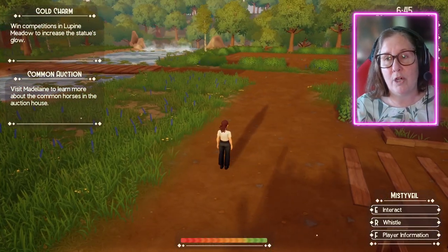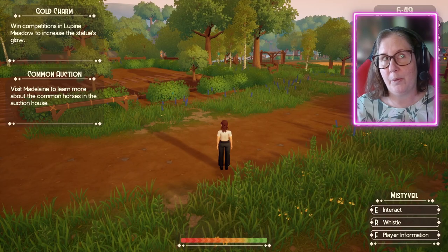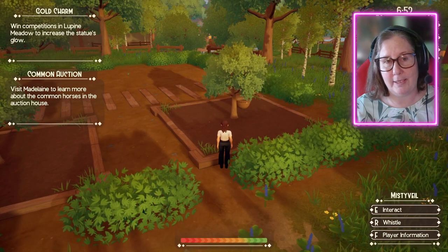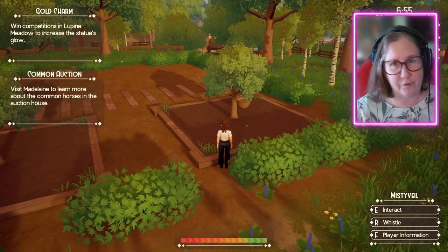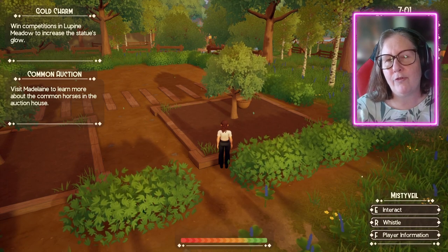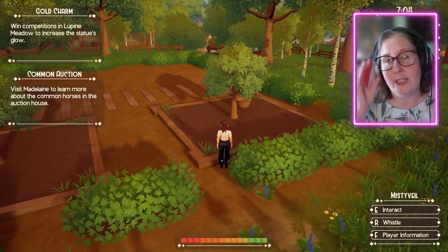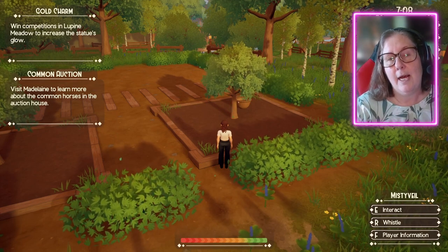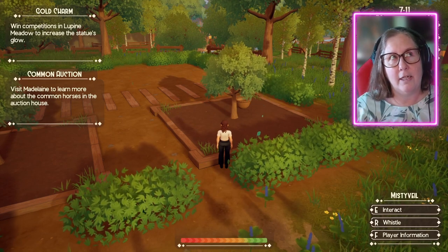We can now also grow our treats. We can grow cucumbers, we can grow pumpkins, we can grow pears. Right here I have an apple tree and a pear tree planted. In early game, if you're doing a new save, you start in spring. About the third week of spring, you should get a note from Aisha in Lupine Meadow saying she has more crops for you, and she'll tell you about the treats, the pear, and she'll give you an apple tree seed. But you will have to buy the pear tree — they are kind of expensive.